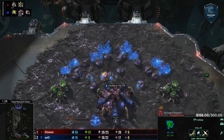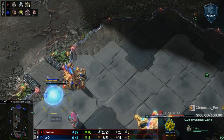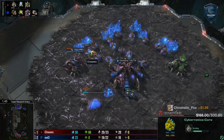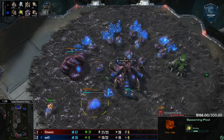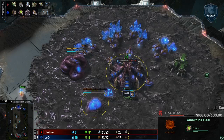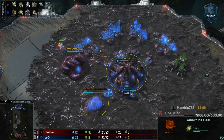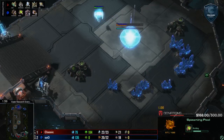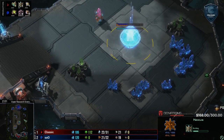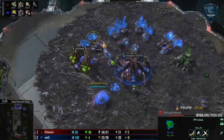How does he respond? Well, he's still putting down that Nexus, so he's not deciding to just go all in on that 3-hatch before pool. It's still possible to defend, but you're going to have to bring your A-game. But Sue has been bringing his A-game, so I don't mind this at all on the side of Classic to go with it. But yeah, he's going to get into this just a little bit behind.